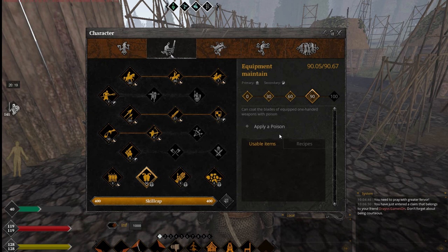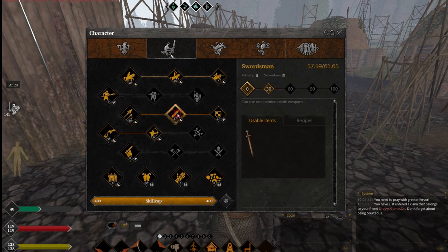You can use poison only on specific weapons. It says something like one-handed weapons with blades, which is kind of weird. You don't know what exactly this means, but it means you can apply poison only for weapons in the footman skull and in the swordsman skull. Only these two skulls can be used for this.